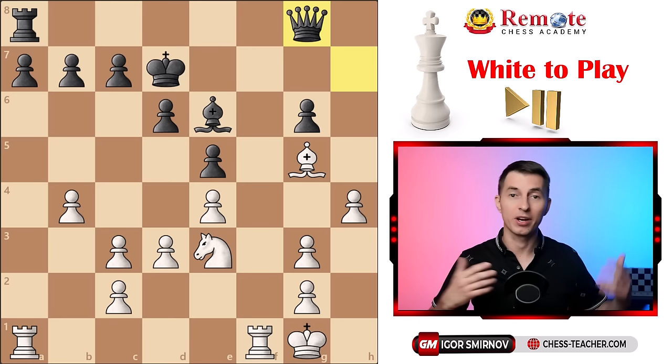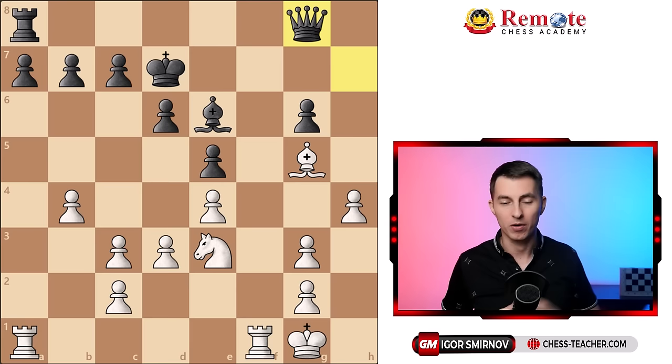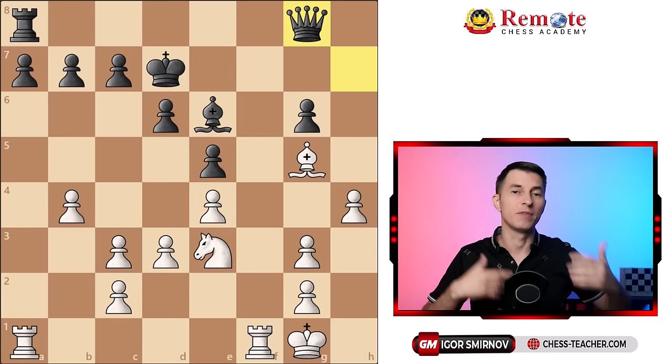So how do you evaluate a position? Instead of going over a long list of items, which different authors often suggest, I use a much simpler method which consists of only two ideas. The first thing is that you evaluate the material balance — who has more material? It's a pretty simple thing because in most cases the material balance is equal. And if you grabbed an opponent's piece or a pawn, it usually stays like that for a certain number of moves, so you don't have to evaluate it at every turn — you just know you're up a piece, or the position is equal.